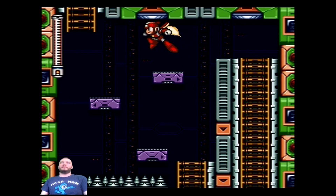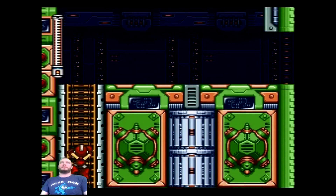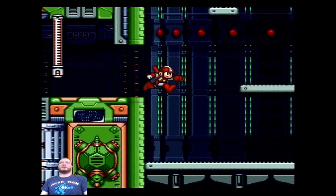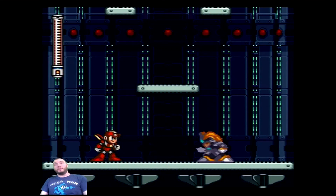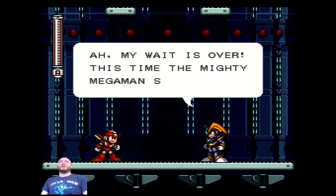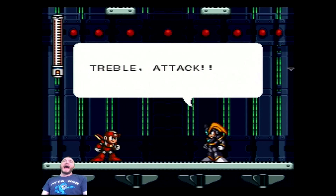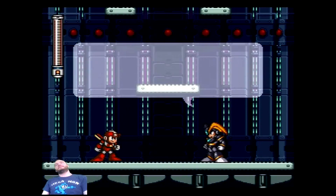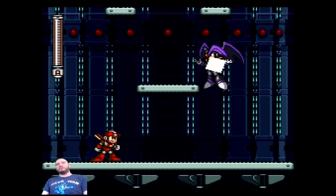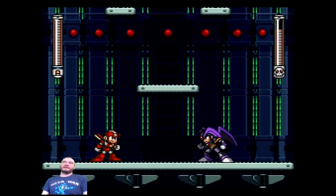We've got some conveyor belts — not a big deal. This is the real fight with Base. My wait is over. This time the main man shall fall. Treble, attack! And then Treble shows up — whoop whoop whoop. That's the Treble voice acting. This fight's cool because you can fly around and do DBZ stuff — it's basically a DBZ fight.